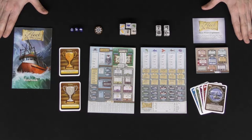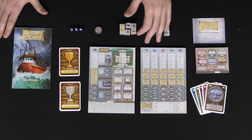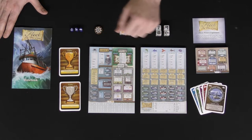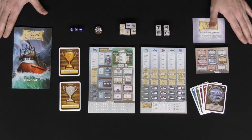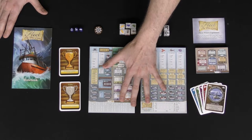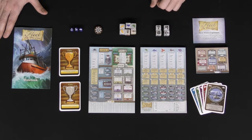Fleet: The Dice Game is an exciting roll and write for up to four players, but there is a solo mode as well. For those who haven't played a roll and write before, these games usually require a piece of paper, a pencil, and dice — though you could also use whiteboards and markers. In this game you'll use paper, and there are two separate sheets that you deal out to each player.